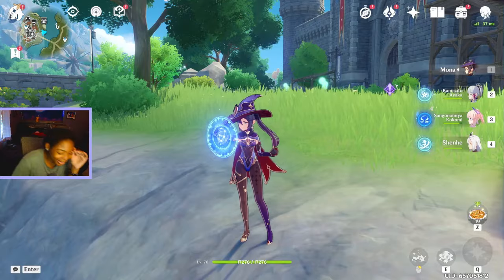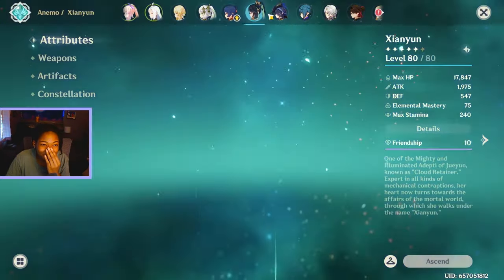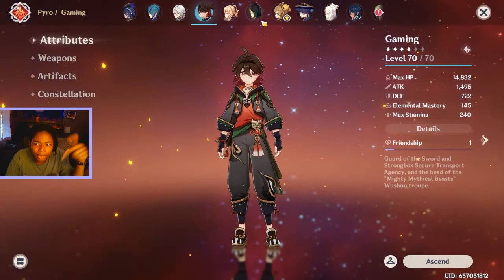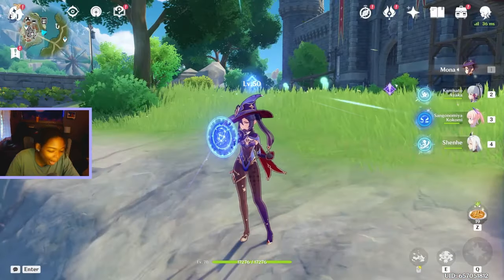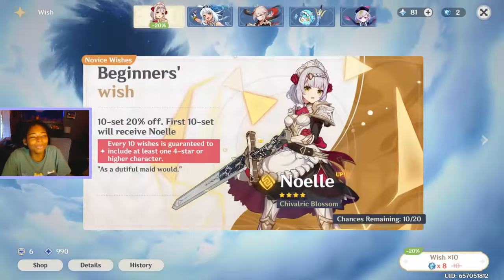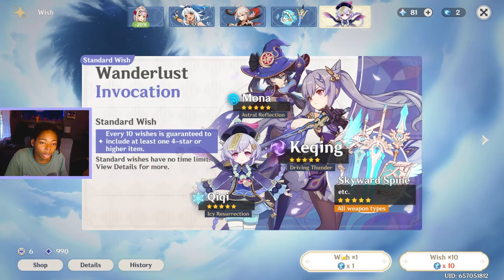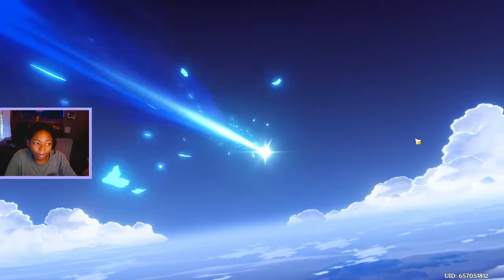All my other characters that need leveling are like, what the hell? She just got here today and she's getting built. I've been here for months. Wanderer — I've had him since last summer and he's still at level 50 with a level one weapon. My bad.